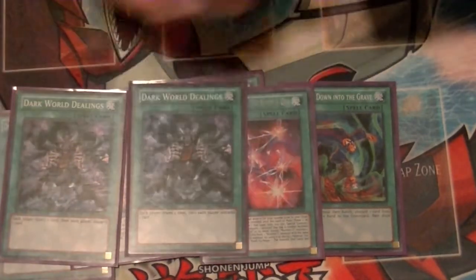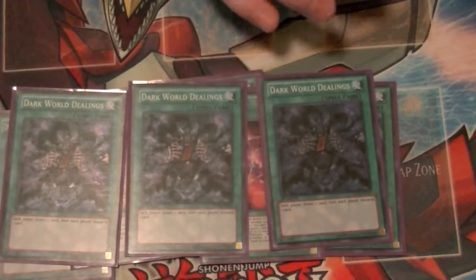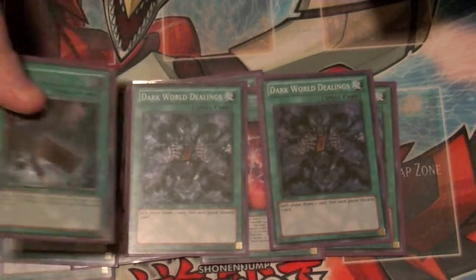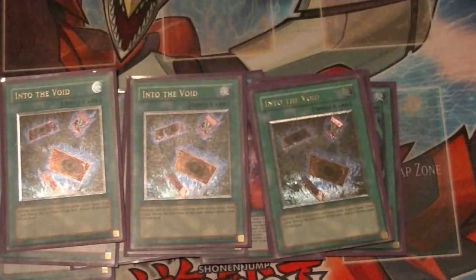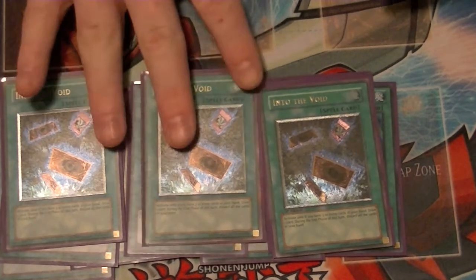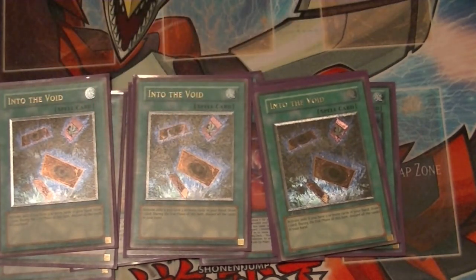Three copies of Dark World Dealings — each player draws one card and then discards one. Three copies of Into the Void — as long as you have three or more cards in your hand, draw that additional card, and at the end of your turn, discard all cards in your hand, so all your Dark Worlds get their effect at end of turn.